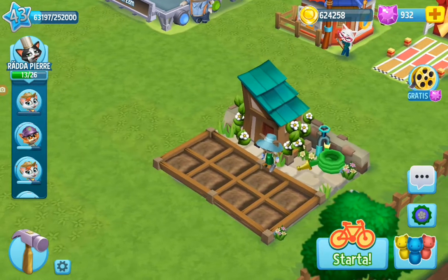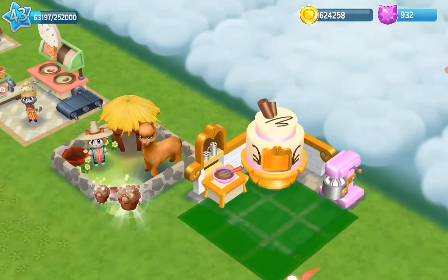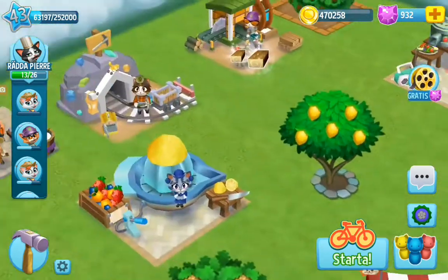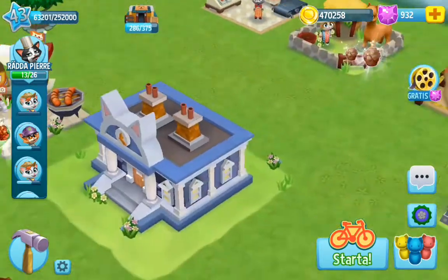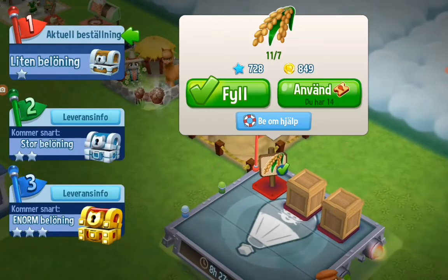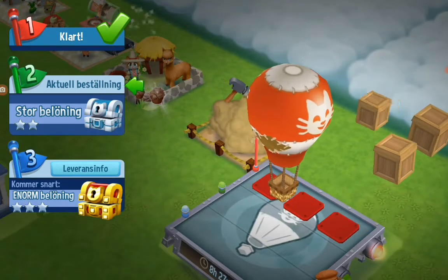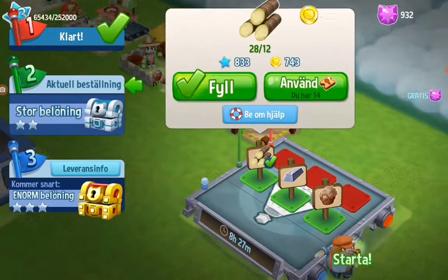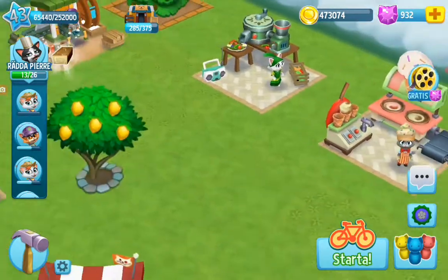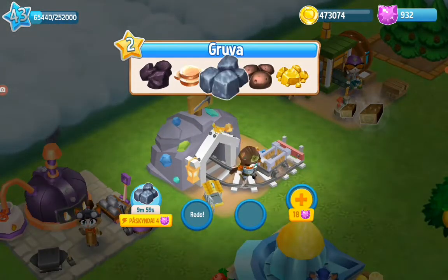Now we're going to build the dessert store — we're going to put it somewhere up here perhaps, next to our alpaca. Let's see what we can do — we can collect that. That's for the balloon; we're doing a little side quest on the balloon. We'll be rescuing Pierre. We need more bars and we need alpaca wool. Let's go get some more. The bars — let's see what type it was.